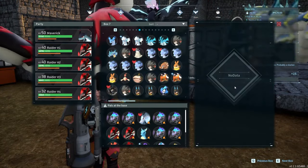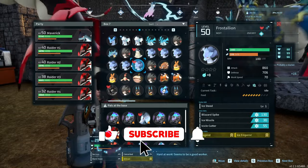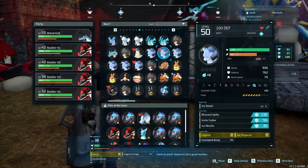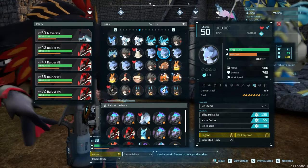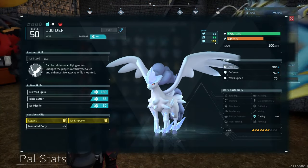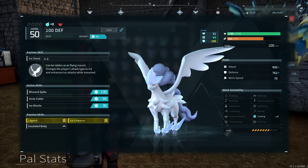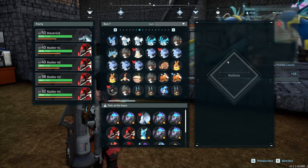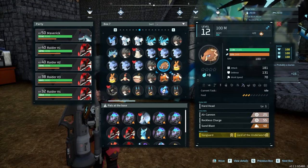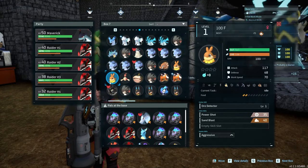It's super simple. Stop looking at any number other than 100s when looking at pals. We only care that this one has 100 in defense; we don't care about the other two. When you decide to breed pals together to get a perfect stat pal, put the pals together that have complementing stats.